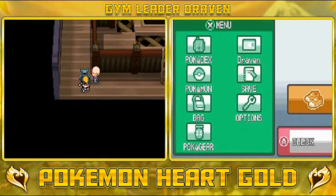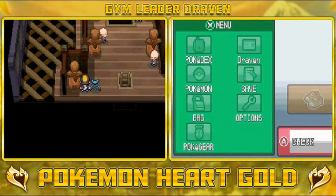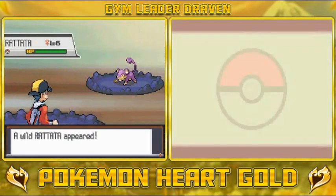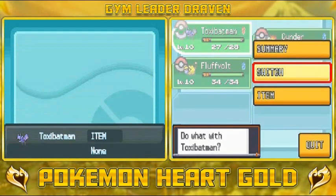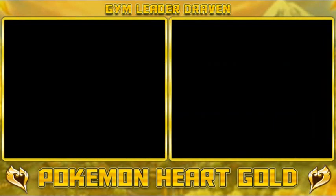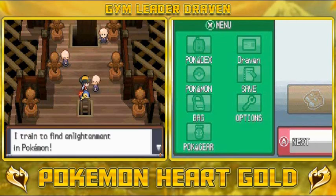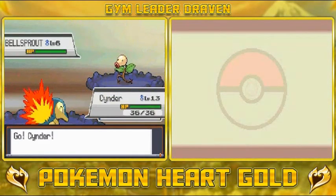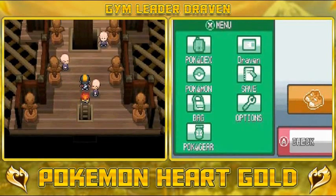Toxic Batman nearly grows to level 11. Here is the final floor of the Sprout Tower. We grab a Potion — a very good item. At night time you can actually find Gastlys here. I was thinking of using Gastly on my team, but maybe next time. Let's go with Cinder — Sage Gin comes out with a level 6 Bellsprout and Ember is super effective.